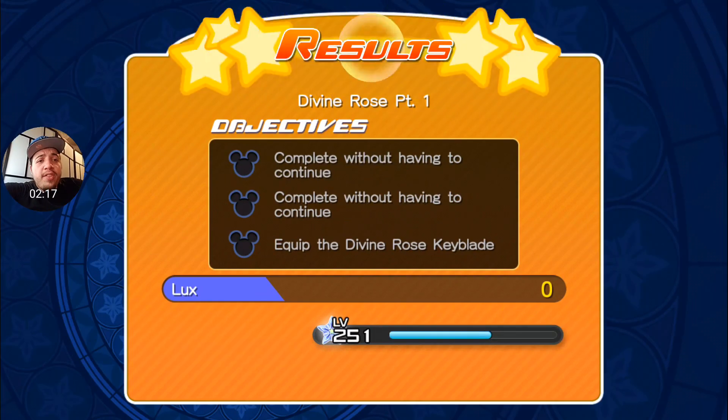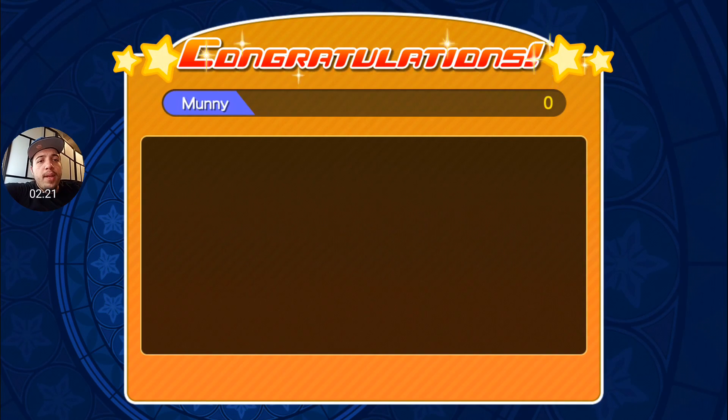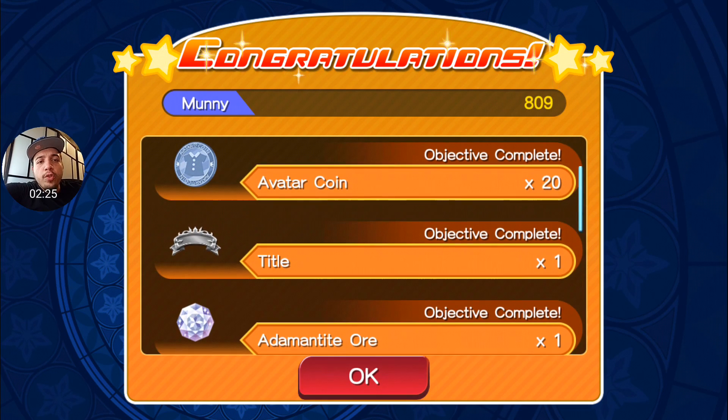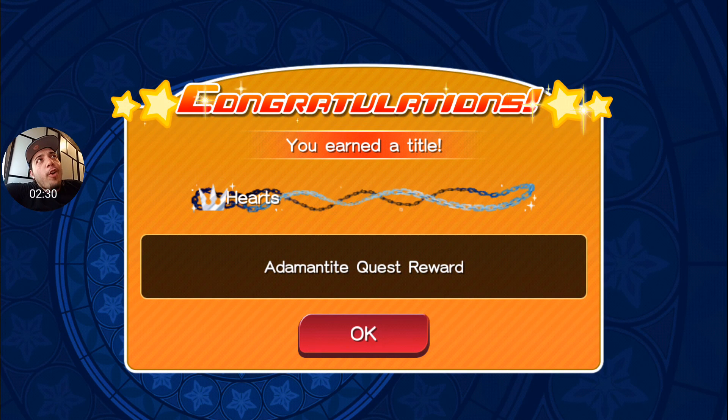Let's see what we get equipment-wise. We get 30 jewels, 20 avatar coins, one Adamantite Orb, and a title. The title is 'Heartless Moogle' — we might use that, it looks nice.